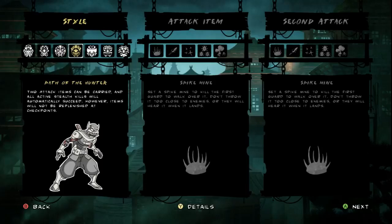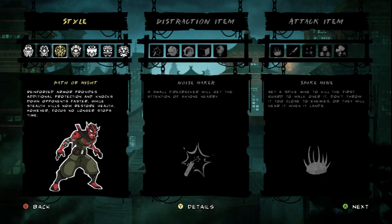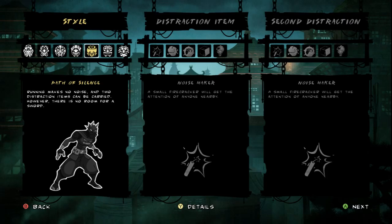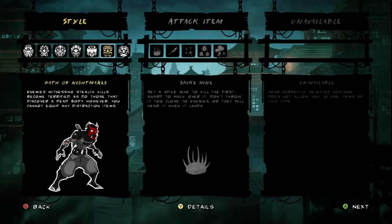Then there's the Path of the Hunter: instead of carrying a distraction item and an attack item, you get two attack items, and all of your stealth kills will automatically succeed, but items aren't replenished at your checkpoint, so you have to use items wisely. Then there's the Path of Silence: you can run without making noise, you get two distraction items, but you can't carry your sword so you can't kill anything. Then there's the Path of Nightmares: enemies that see any stealth kills you do become terrified, same with anyone that finds a dead body, but you can't equip any distraction items so you only get attack items. This one is focused on killing people and making sure they're terrified.